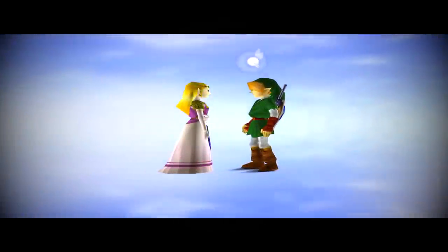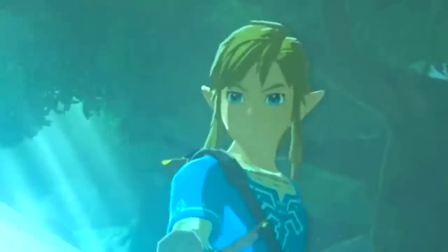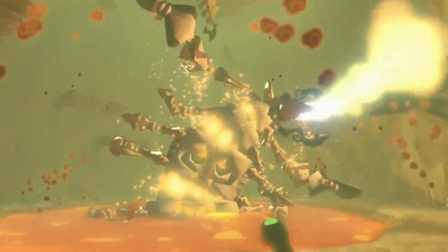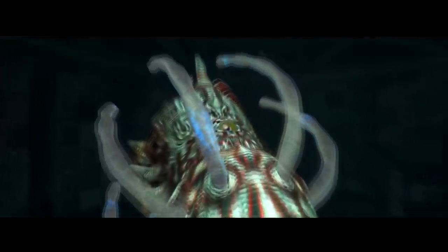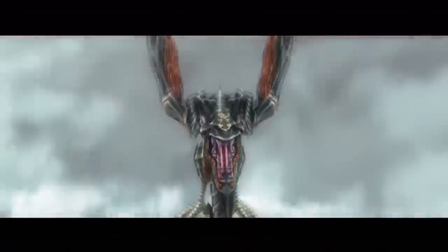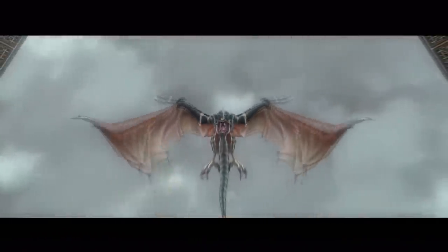Over the many ages that make up the Zelda series, the hero in green and most recently in blue, Link has taken on a wide variety of evils plaguing the land of Hyrule. Not just your average ground level monsters but much more powerful foes in the form of bosses. It's fair to say that the Zelda series knows how to do enemies, especially the boss battles.